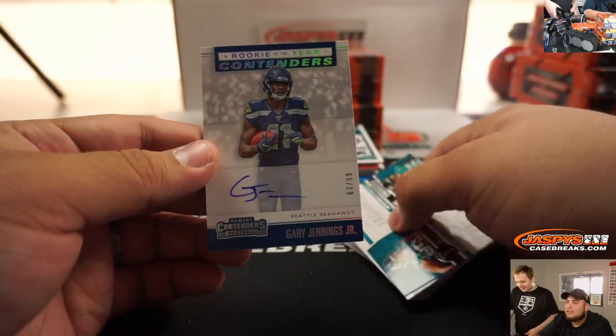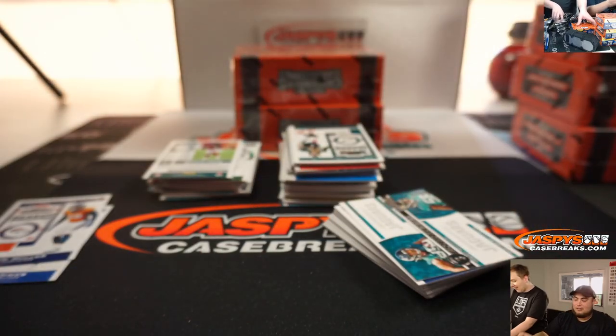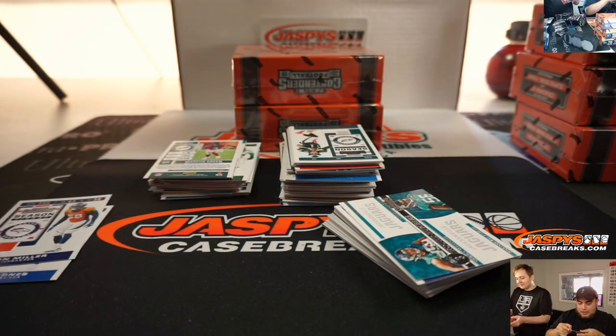Gary Jennings Jr., Rookie of the Year Contenders, numbered to 99 - that's an on-card auto to start off.